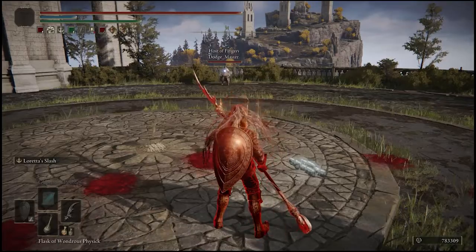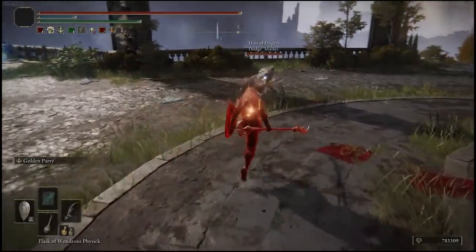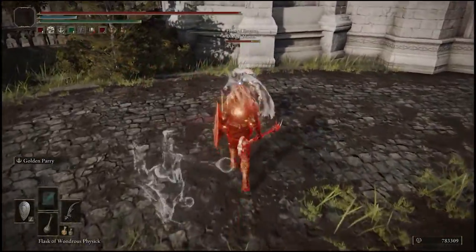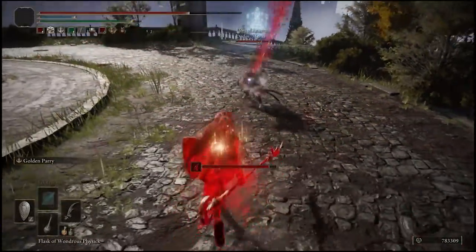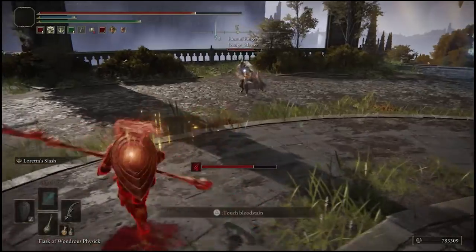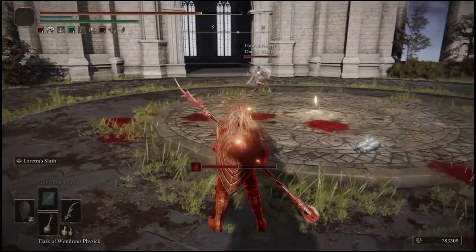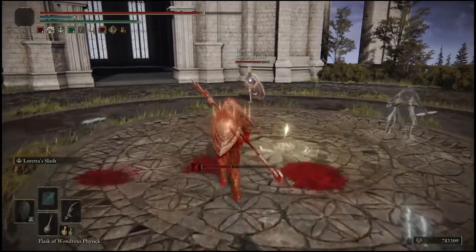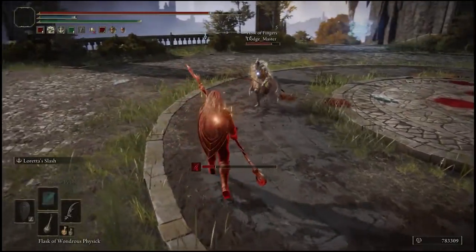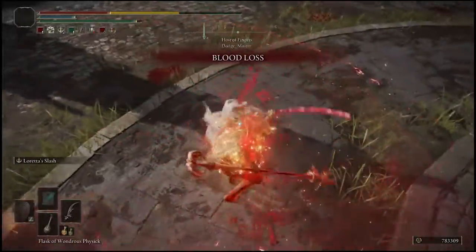I'll just stand here. So are you going to engage me? Hmm. I shouldn't have tanked that. Went to parry it and failed miserably. I can stand here all day, sir. You gonna fight me now? It was with Rivers of Blood — being so scared all the time. Just shocks me sometimes. Oh wow, quite a lag spike.